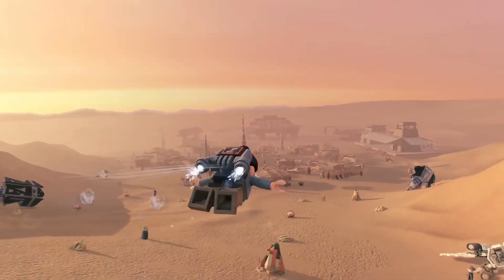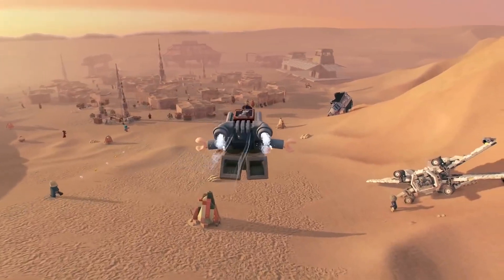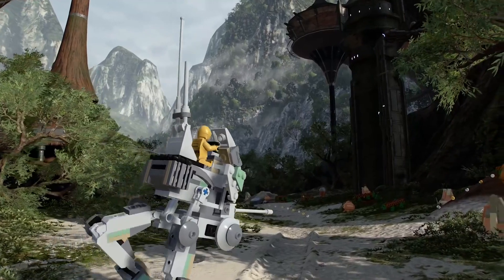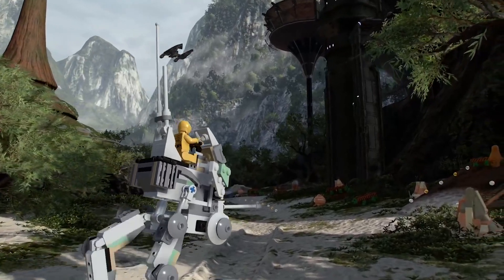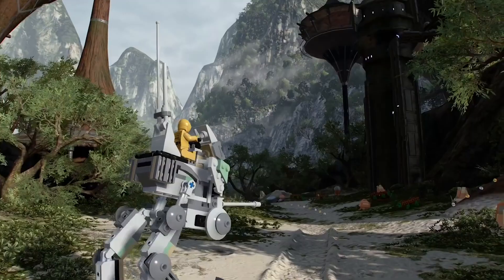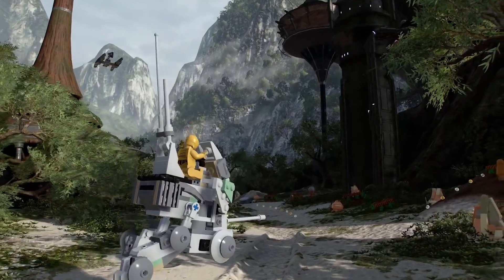Also, a really nice look at the Jakku village in the background — this is already looking better than what it was in the Force Awakens video game. Then we have another look at Kashyyyk, this time we have C-3PO riding that vehicle. They really like to show that C-3PO can ride things — they had him riding a Bantha in the last trailer, now he's riding this on Kashyyyk. C-3PO is very, very good at riding things. Also there's that little Wookiee vehicle flying in the background — probably also a flyable vehicle.